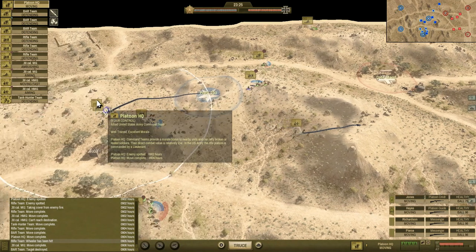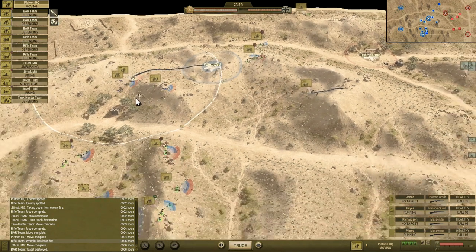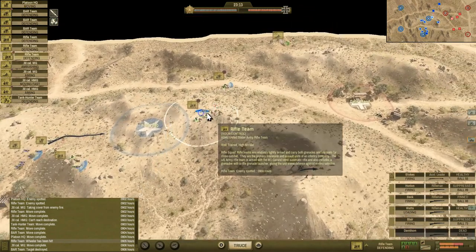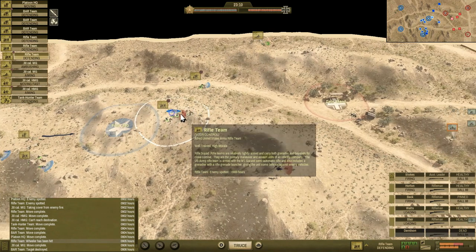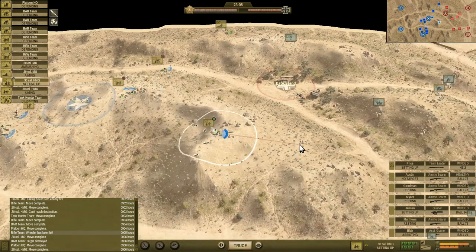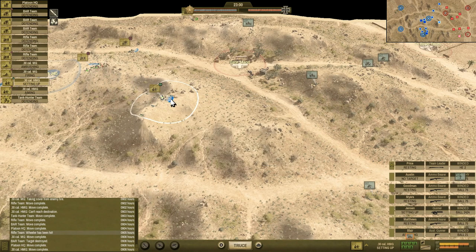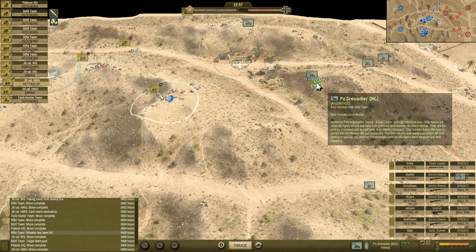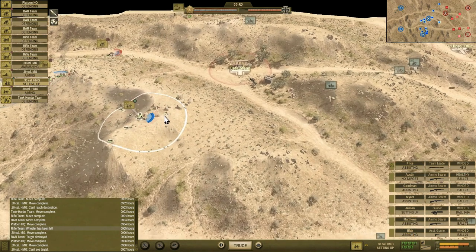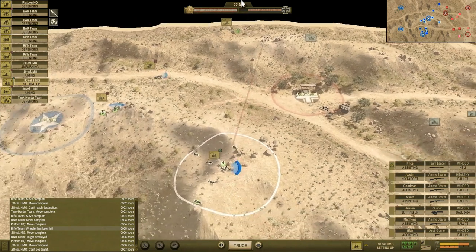Platoon headquarters is right here. I'm assuming this circle radius is something to do with the morale boost the platoon HQ provides — or at least the effect of orders. We lost a guy — our first KIA. I need them to fire on these guys, whatever they need to do to get in position. The Germans took Date Stand, but their morale is going down, so I must be inflicting some casualties.